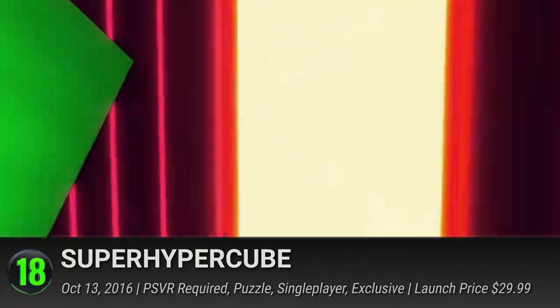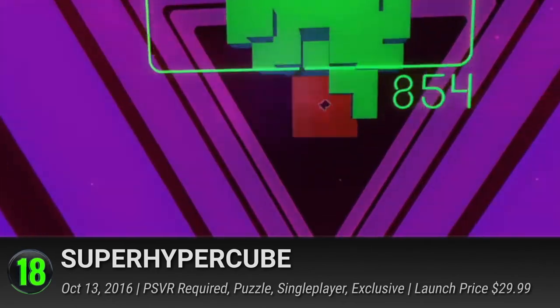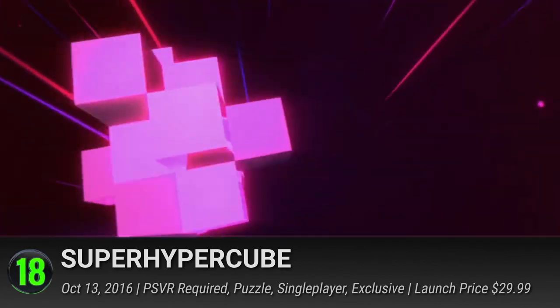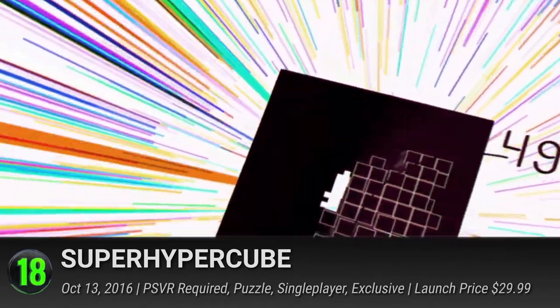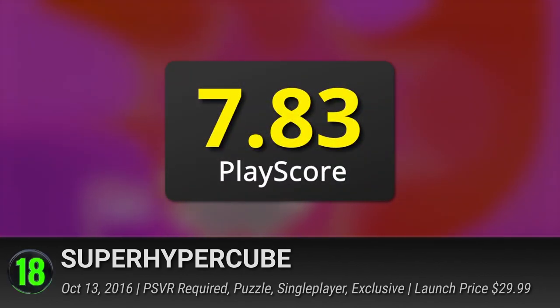Number 18: Super Hypercube. A retro-futuristic indie title that brings puzzle solving to the third dimension. Step inside its neon-doused backdrops that set the stage for some mind-boggling fun. It's a test of your spatial reasoning, challenging you to rearrange blocks according to the oncoming slots. Use your VR controls to flip and rotate the blocks on each stage and survive a gauntlet of increasingly complex holes. It has a PlayScore of 7.83.